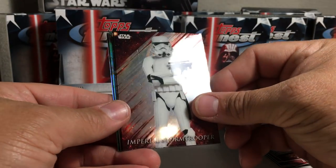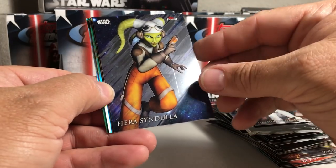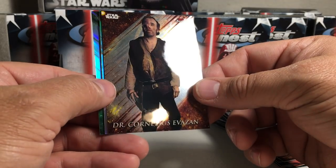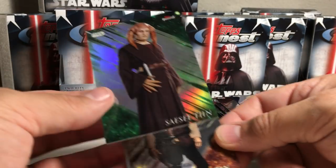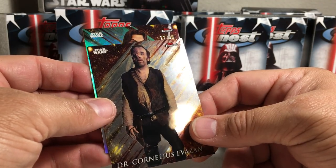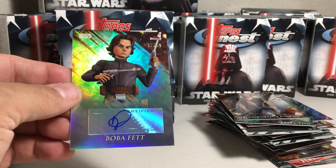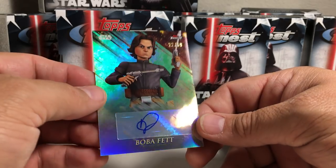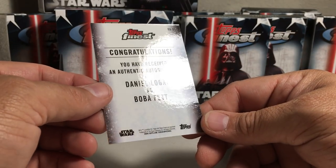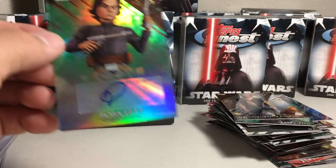Last pack — this will hopefully have a nice sick auto or sketch. Got Imperial Stormtrooper, Haris Sindola, Dr. Cornelius Evazan, Cestin, and Boba Fett from Clone Wars. It's a green parallel 22 out of 99 — Daniel Logan as Boba Fett. Whoops, I dropped it.